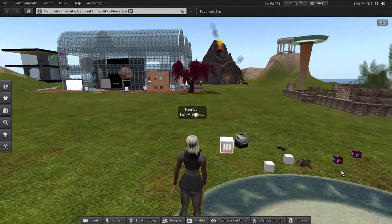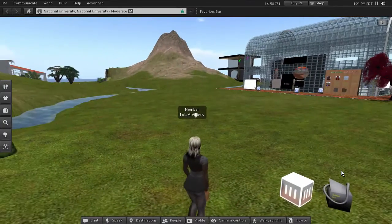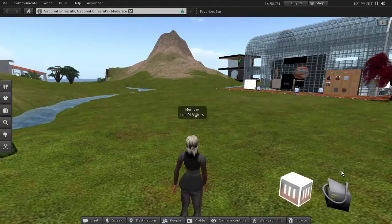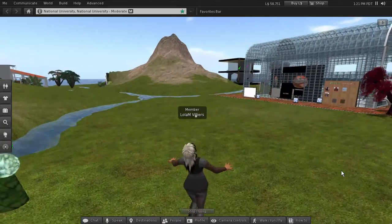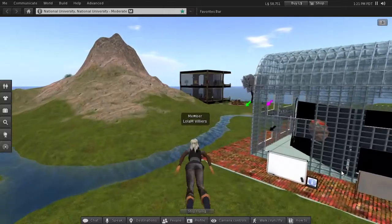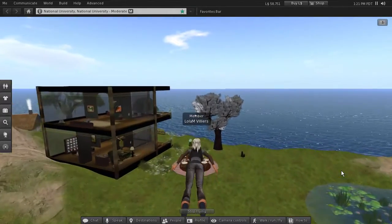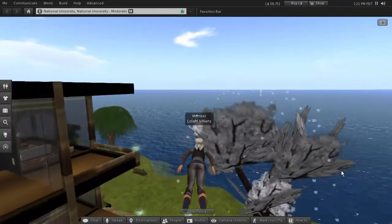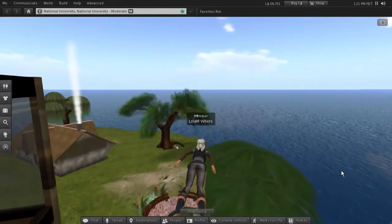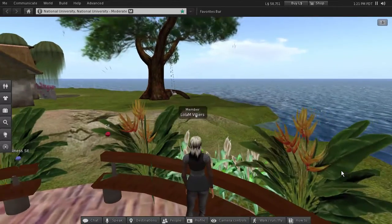Regardless of where you land, you want to make your way over to Eskabir house. By the way, somebody's already gotten some things out — that's great, just be sure to clean up after yourself. We're going to hit the F key and fly Lola past the cherry tree and the willow and land her in the chat circle.